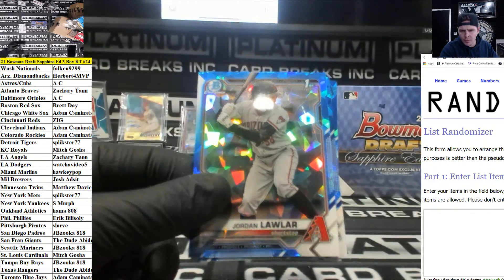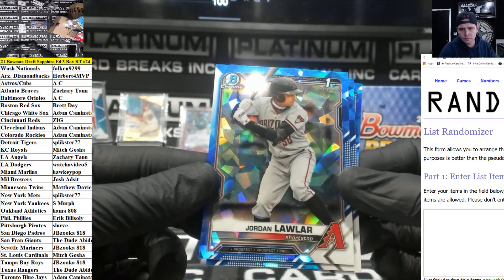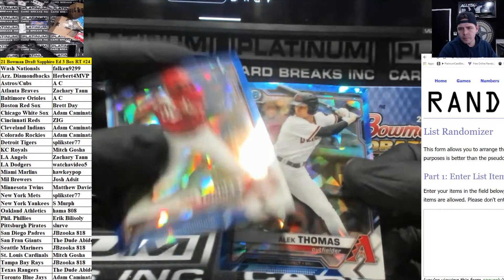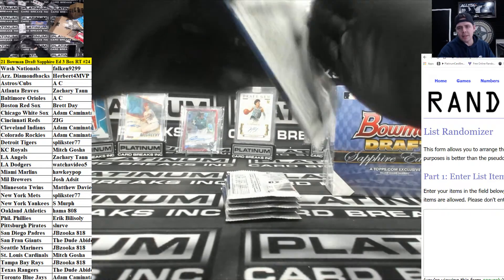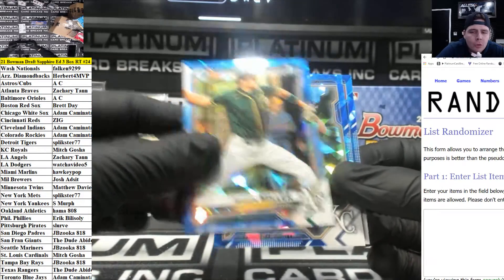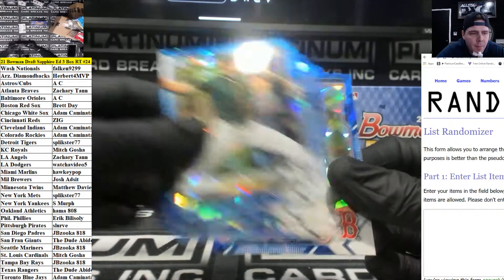All right guys, here we go with the mini — we're gonna run it right back. Same thing: one to five are gonna get in on three-box Sapphire. Six to ten are gonna get a spot in random team draft Bowman. And spot 11 gets a full spot in IMAC.